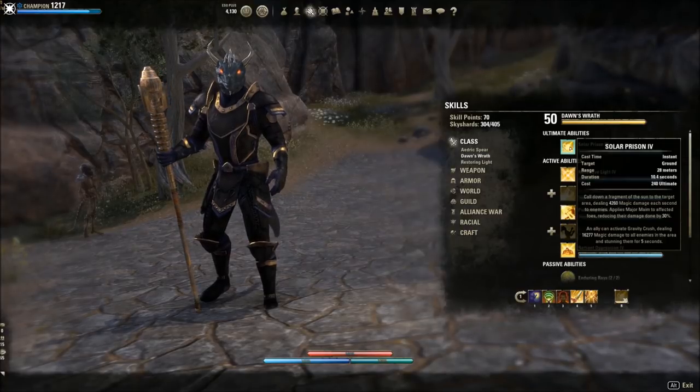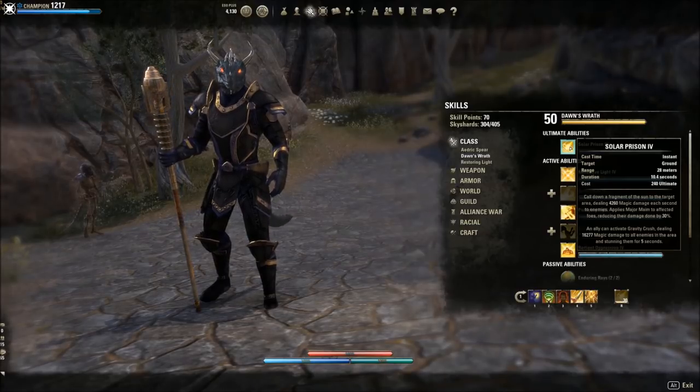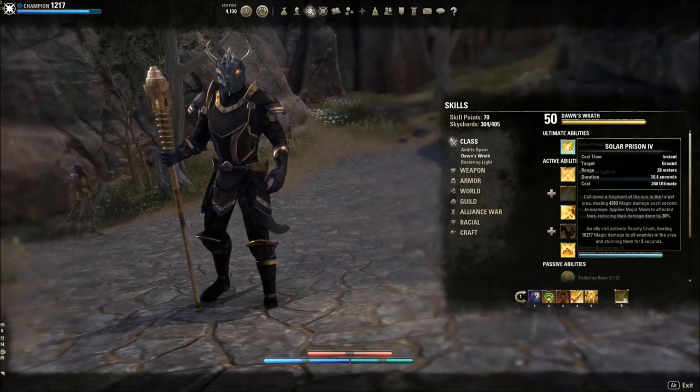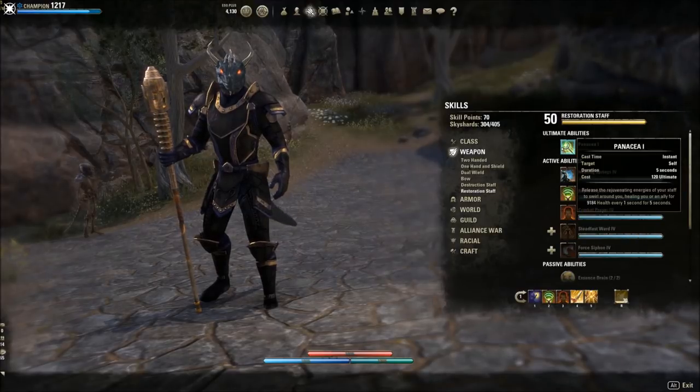Our ultimate here is Solar Prism. It has a really big, nasty, juicy area crush and it applies Major Maim, reducing enemy damage. You can apply Major Maim and Major Protection if someone's running the Resto Alt alongside this. It does a lot of AoE damage — hit the synergy and it flattens all the enemies. So it's a really defensive-based ultimate. Though I'm not going to use this primarily, I have it available if I need more healing or I'm up against something really tough. You can also morph the Restoration Staff ultimate into Light's Champion as an alternative.